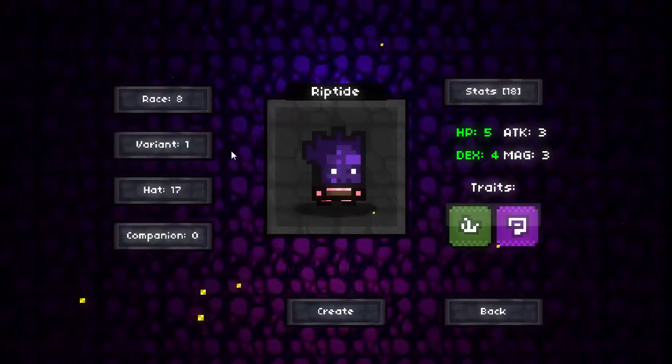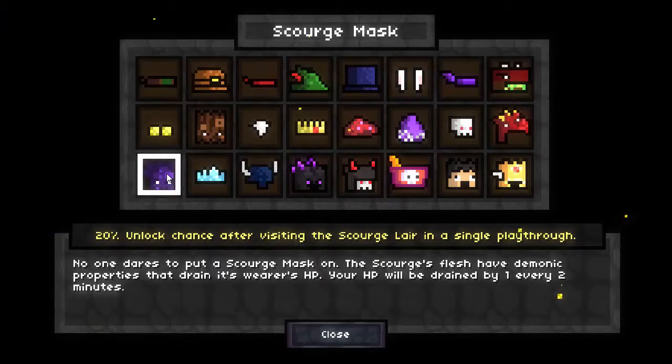For our variant, it's just Variant 1 or Variant 2 — it doesn't really matter. For our hat, though, we're using the Scourge Mask, which has a 20% unlock chance after visiting the Scourge Lair. You have to visit the Scourge Lair quite a lot, but you should get this relatively easily. Basically, your HP will be drained by 1 every 2 minutes.